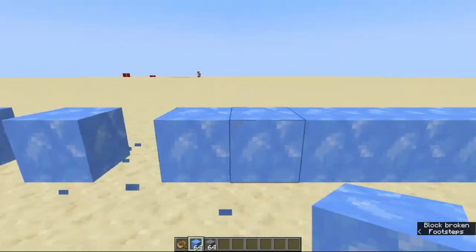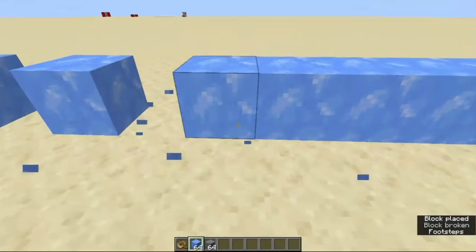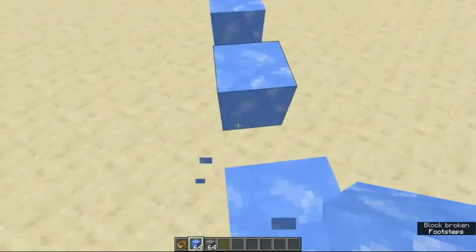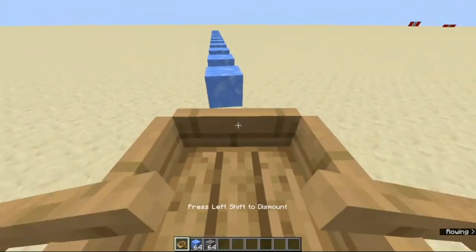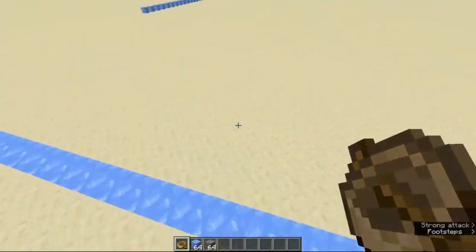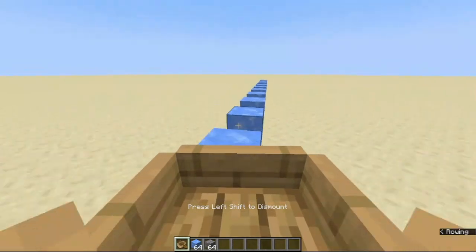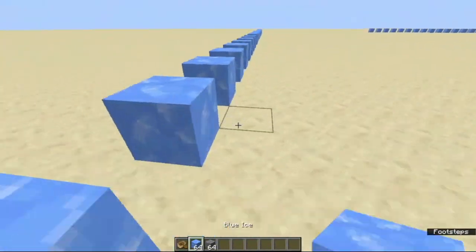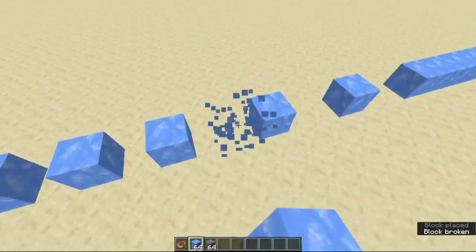If you want to conserve ice, just remove every other ice block like this. There should be a gap between the ice blocks. If there's a two-block gap it wouldn't work — the boat would just fall off. Even trying it from higher speed it kind of works, but a two-block gap looks really awkward.